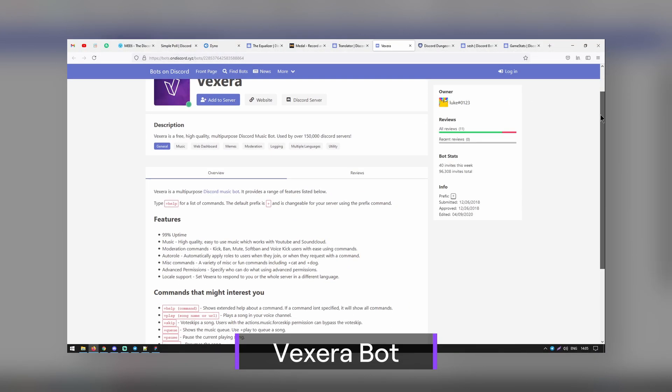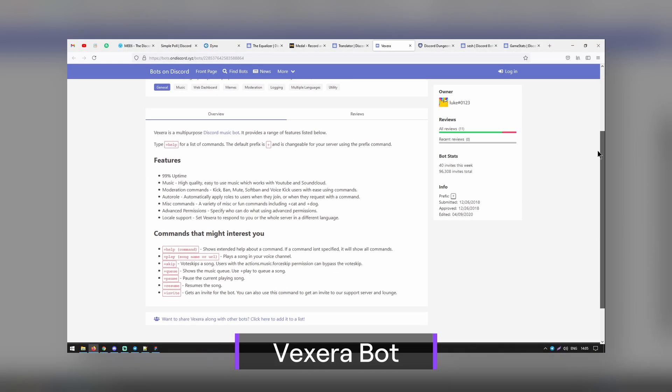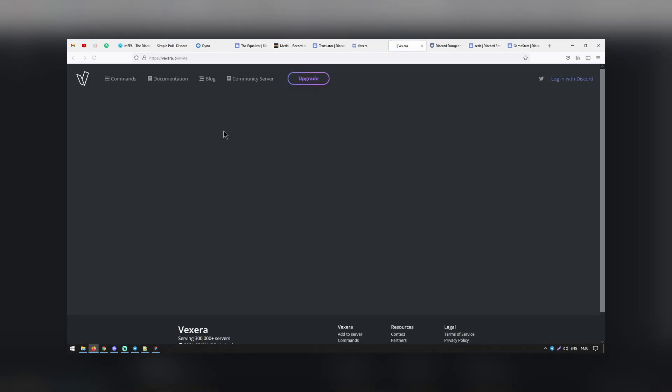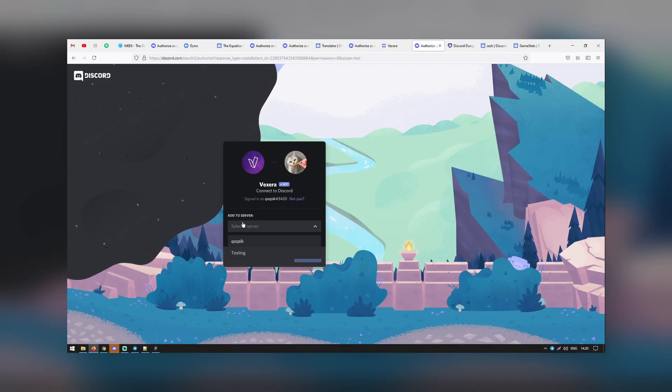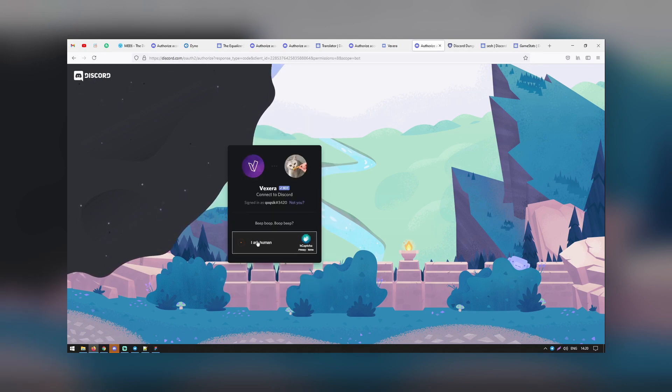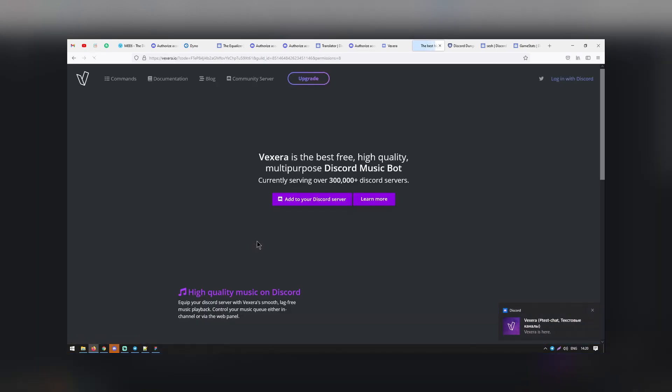The Vexera bot is a good multipurpose bot that has several valuable functions. It has a 99% uptime, so you can pretty much always rely on it to do its job. It allows you to create advanced permissions and automatically give certain people roles within the server. Vexera also comes with several moderation commands as well as music commands, and their customer support is multilingual, making this bot a good choice for non-English speaking servers.